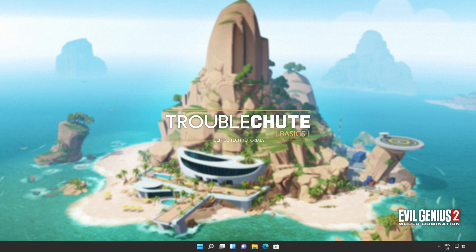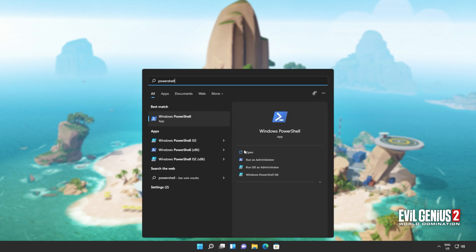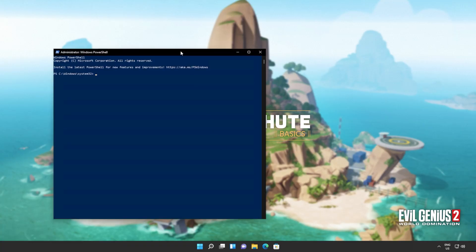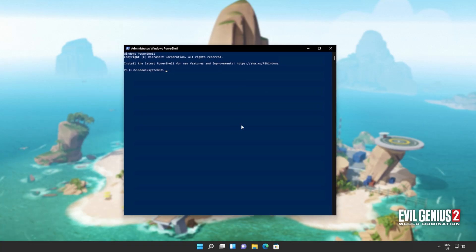So to begin, we'll be completely uninstalling and reinstalling the Windows Store, as this is really the end-all option that seems to fix it for most people. I'll hit Start and type in PowerShell, which we'll then run as administrator. Click yes when prompted for admin, and inside of here I'll simply copy and paste the command from the description down below — Get-AppxPackage, everything by the name of Windows Store, Remove-AppxPackage. Hit Enter and wait for this command to run through.